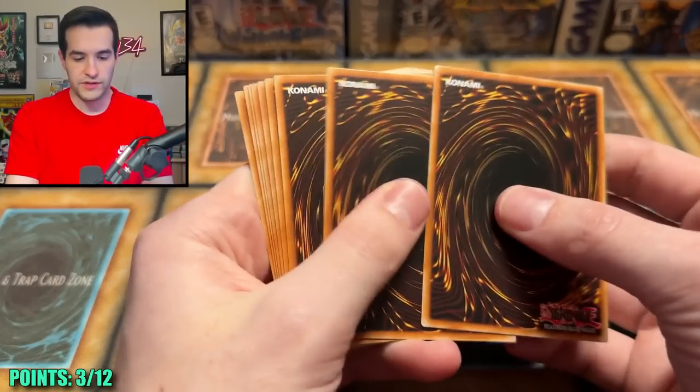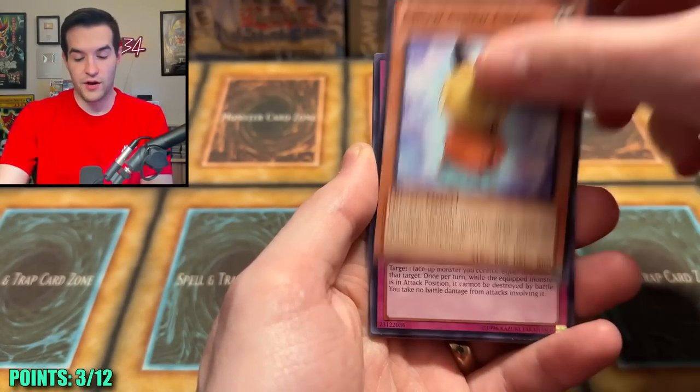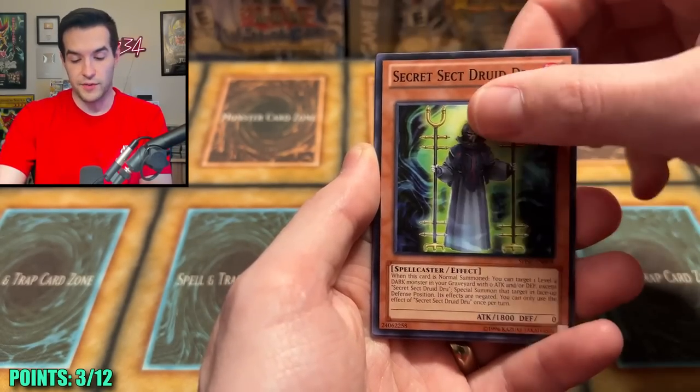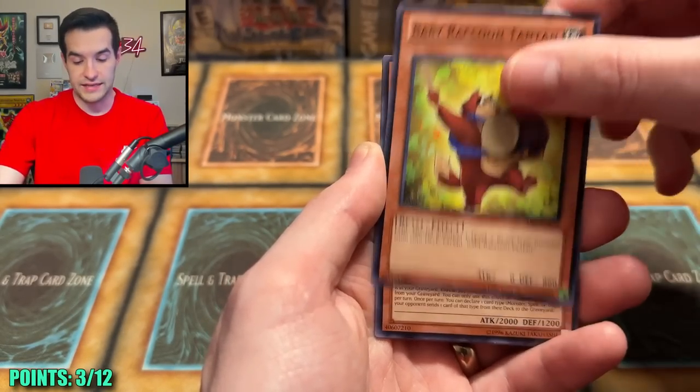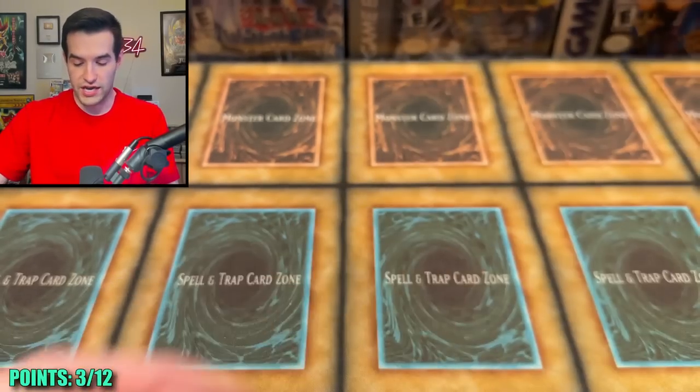This is an Unlimited, so I'm going to mix some Unlimited and First Ed with these. Can we pull something nice? Survival of the Fittest. All we need is the rarity — Vampire Grace, Grisale, Prezone, and Bujingi Boar. So Bujingis are in the house. Now it's on to Photon Hypernova.